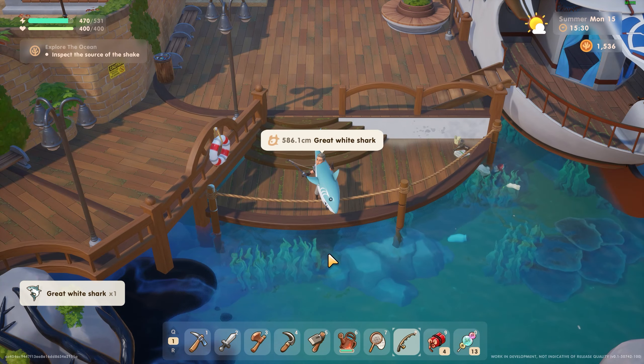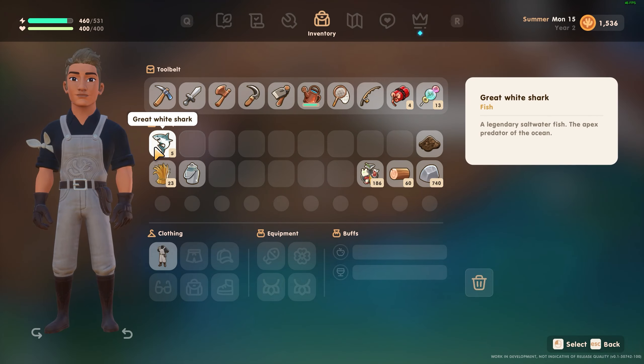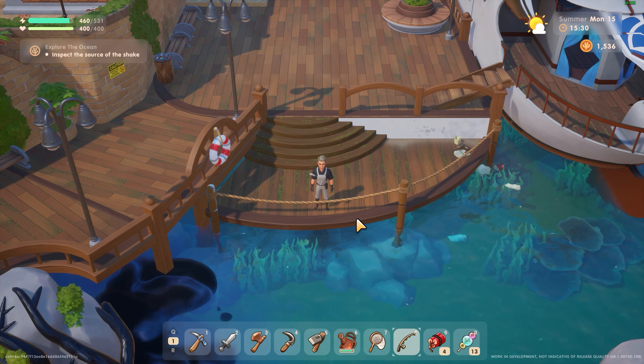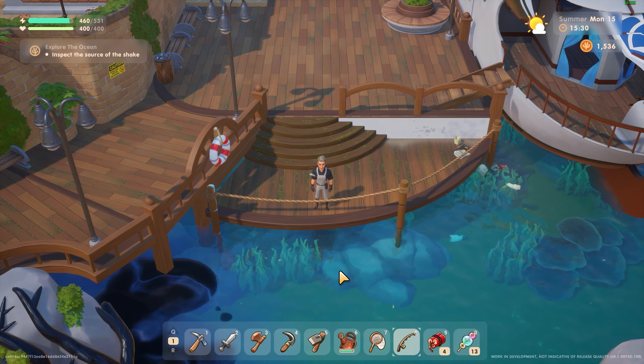There we go — a great white! This one sells for around 800 coins. The silver one, the only other one I've caught, would sell at 1600.